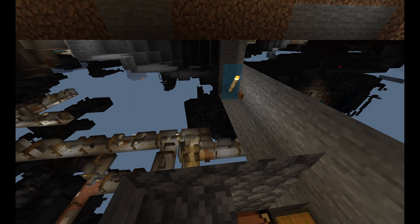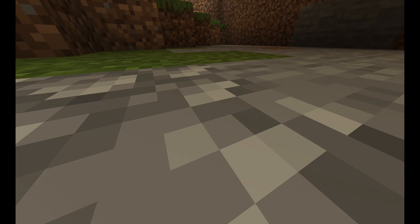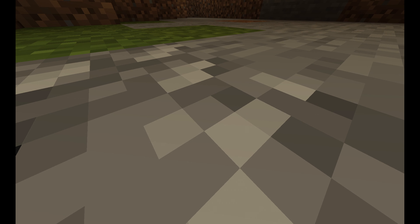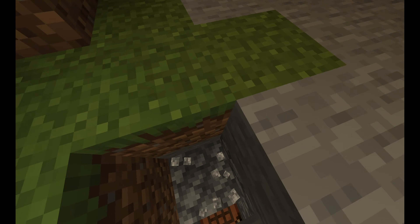Sometimes, just a warning, it may not work — there have been some issues I've encountered. Whenever you're done with the glitch, you'll need to do something about getting out, so I recommend you have a pickaxe with you. You can break the block you're stuck in — pickaxe if it's stone, shovel if it's dirt, axe if it's wood.